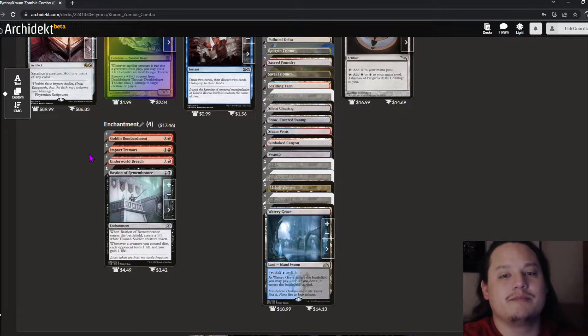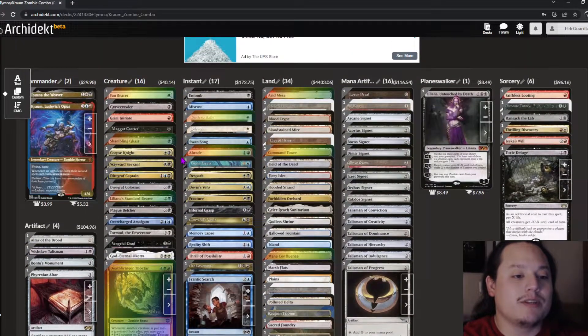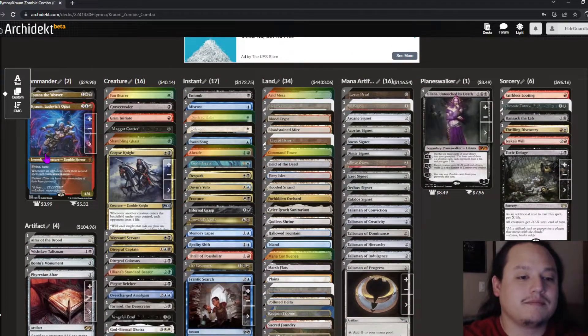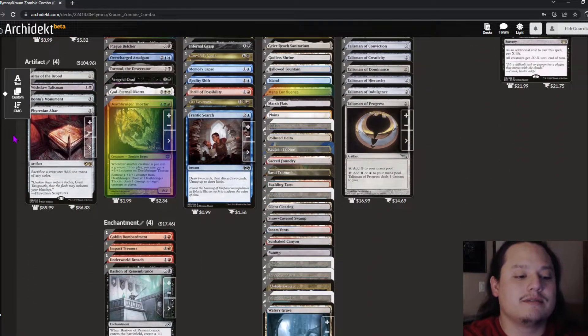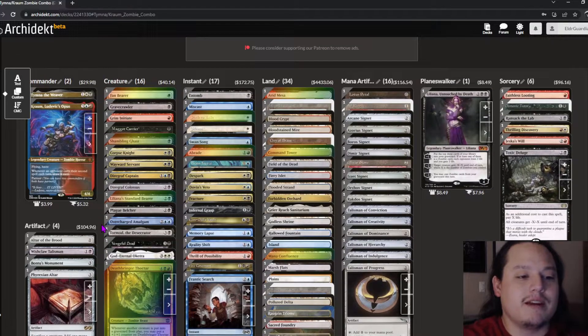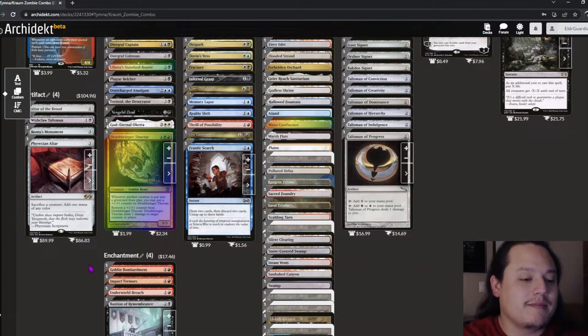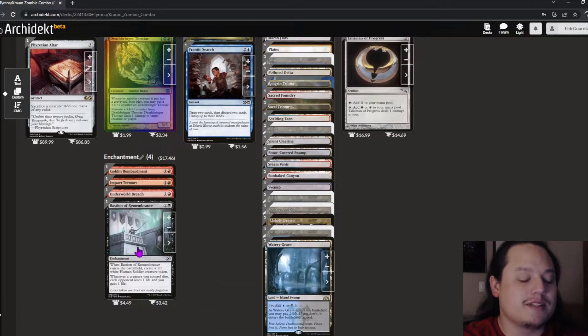Underworld Breach enables different lines in the deck where we want to play cards from our graveyard — there's a specific combo in the deck that requires it. Bastion of Remembrance covers the 'leave the battlefield' or death triggers, rounding out our enchantment package.